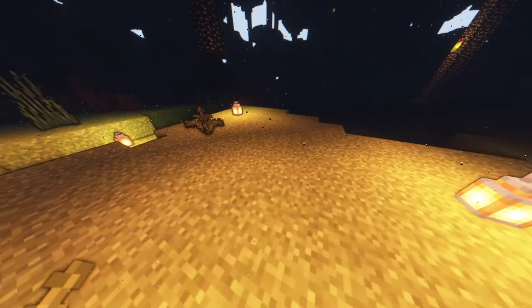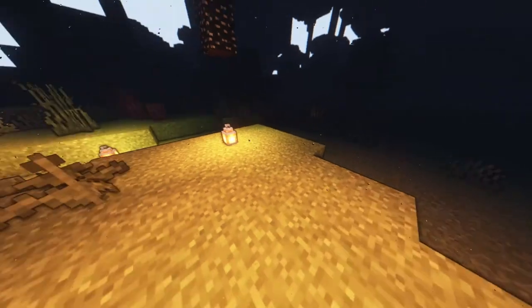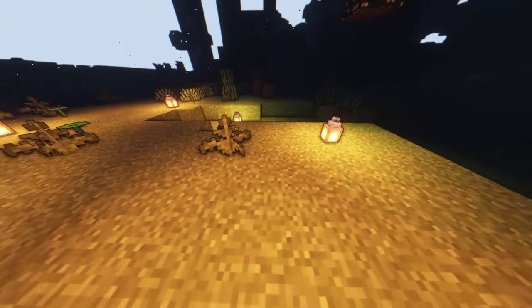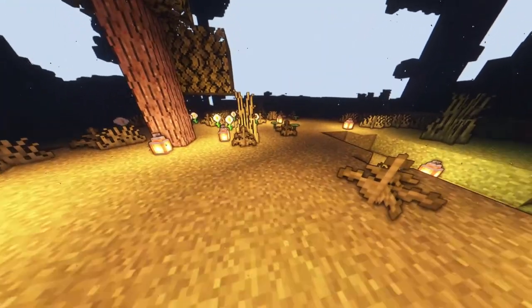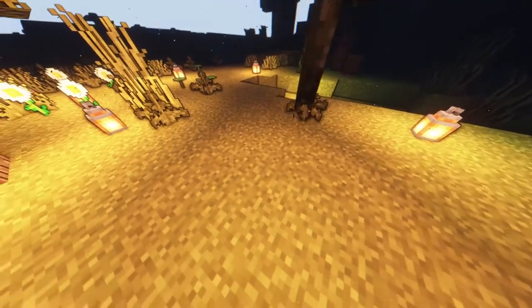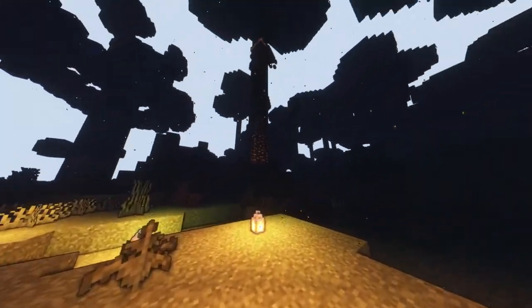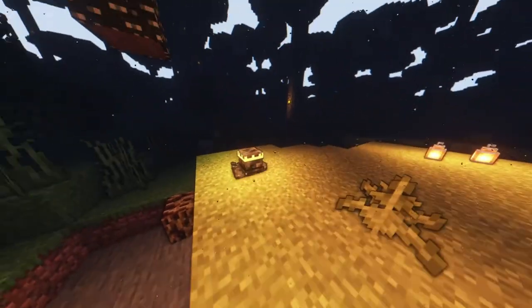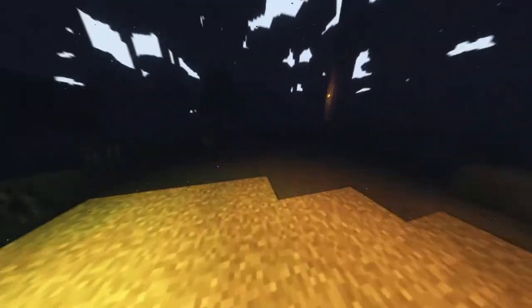Next we're going to spawn the Twilight Wraith — a mob added by the Twilight Forest. They usually spawn in hills dungeons in the Twilight Forest dimension. The cool thing about them is they drop glowstone dust.